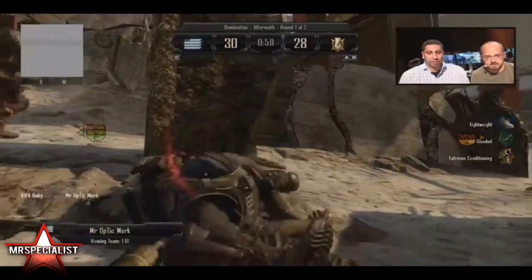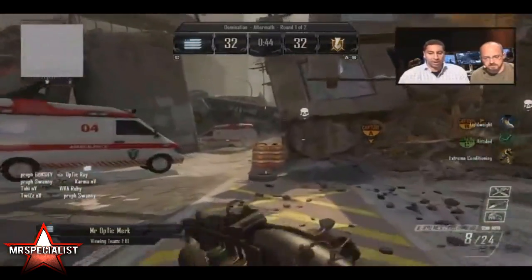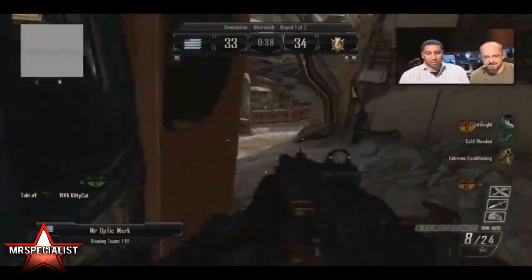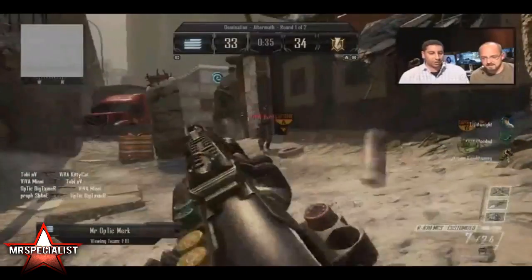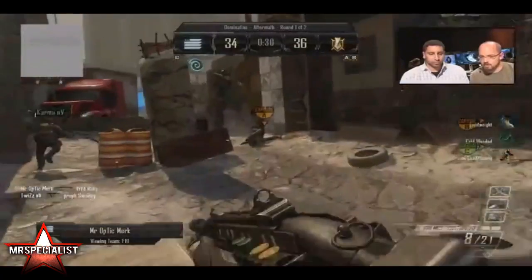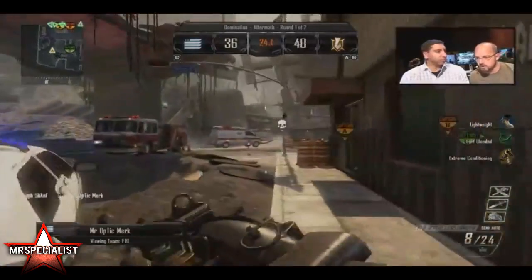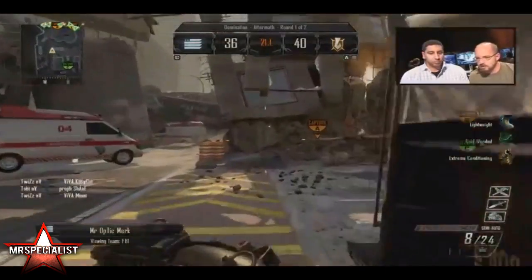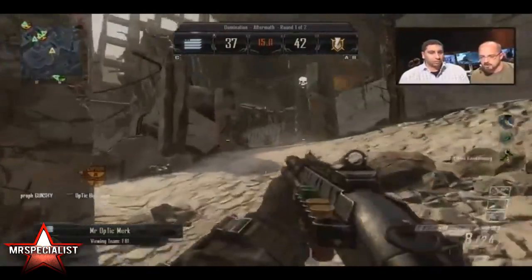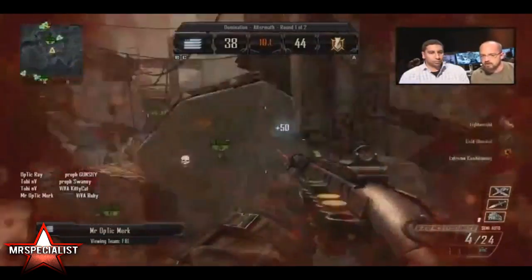Merc gets taken out and spawns back in. He's packing lightweight, cold-blooded, and extreme conditioning. Let's find something to talk about here — tell me a little bit about what his class is using. Do you notice anything? Merc is a very traditional player — he's got three perks out and using a Claymore and some shock charges. Those shock charges give you just enough time to put a target down. We're seeing the European team throw them onto the B flag to confuse those guys so they can jump in there. But Merc's got this shotgun out.